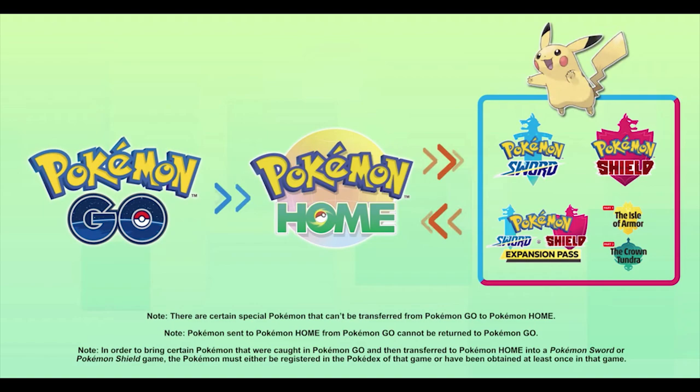In theory, linking Pokemon GO with Pokemon Home might mean that you can transfer all your Pokemon from Pokemon GO into Pokemon Sword and Shield — fingers crossed, here's hoping. But yeah, that's all I've got. Hopefully this was informative for you, and until next time, keep on questing!